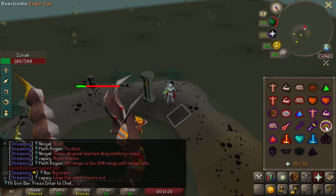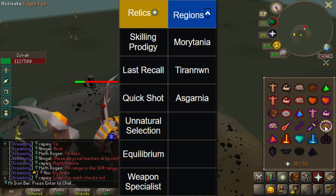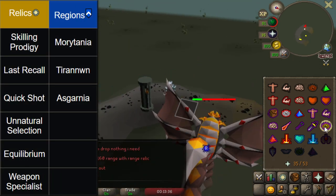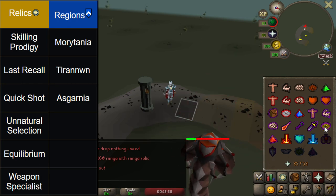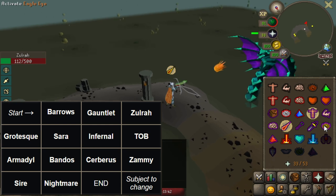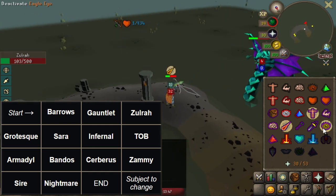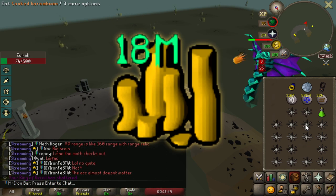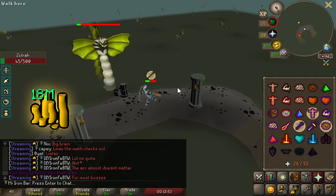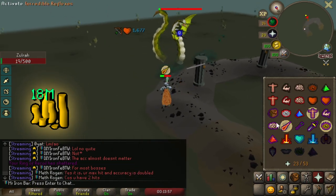Hello guys, welcome back to another episode of Trailblazer PVM Edition. This video is all about hunting for the blowpipe from Zulrah and also spending our big cash stack. From doing 166 Corrupted Gauntlets and going quite a bit dry for drops, I managed to accumulate about 18 mil GP. I've got plans to use it, so I'm gonna show you in this video what I'm spending it on.